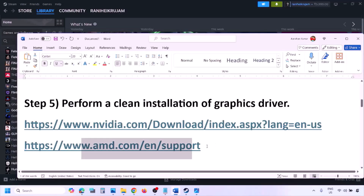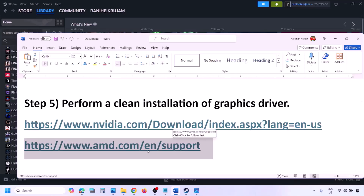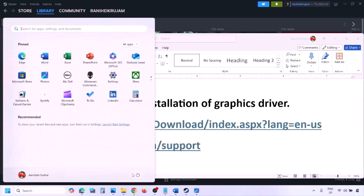For AMD card users, first uninstall the current graphics card driver installed on your computer, then restart your computer. Go to the AMD website, select your graphics card, download the latest driver, install it, restart your computer, and then check.